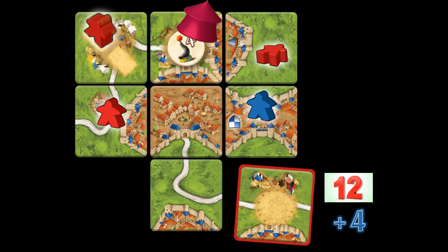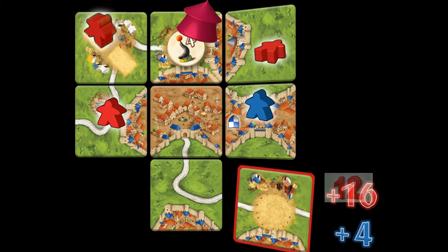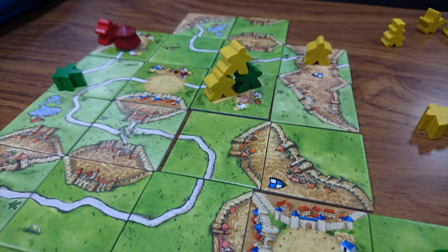Each meeple surrounding or on that tile will score points equal to the value of the revealed token. At this point the tent miniature and another token is placed on the new circus tile. This causes the tent and those tokens to pop around all over the Carcassonne map, and players will be tempted to place meeples in close proximity to the circus in order to potentially score anywhere from one measly point to a whole seven points per meeple.